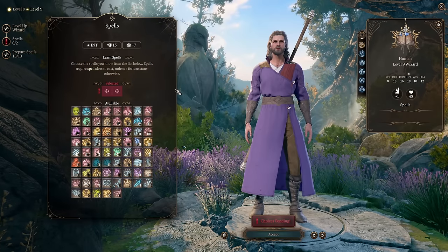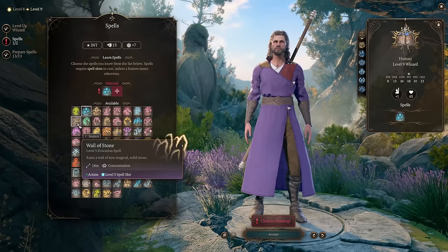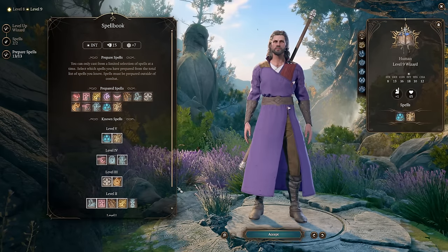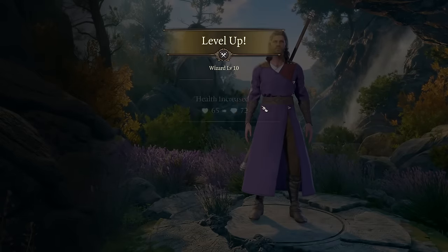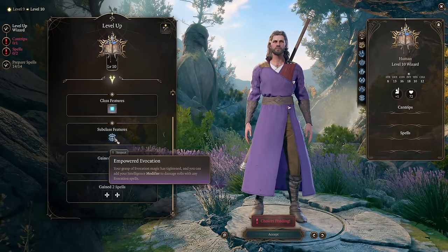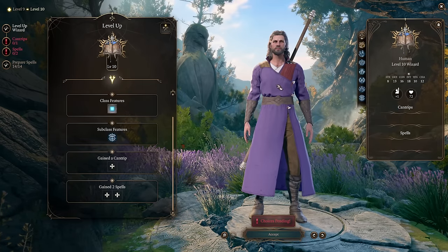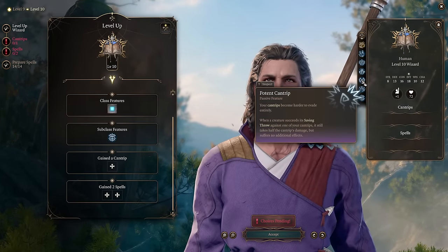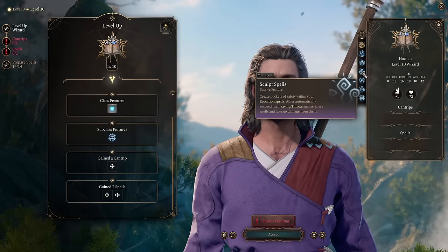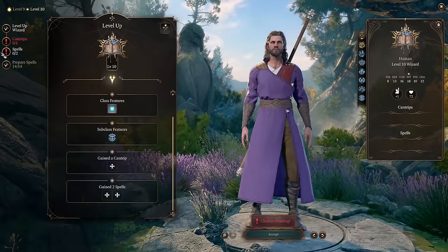Level 9: you gain 2 additional spells and access to level 5 spells. Great level 5 picks are Cone of Cold and Wall of Stone — swap out Dimension Door for those. Level 10: you gain the major Evocation subclass feature Empowered Evocation, which adds your Intelligence modifier to all Evocation spell damage — very nice for increasing damage output. And here's why we picked Evocation: you also get Sculpt Spells, which means your allies automatically succeed on saving throws against your Evocation spells and take no damage from them.